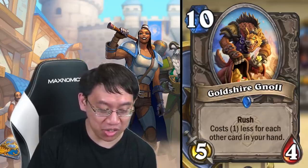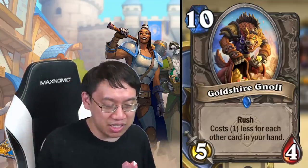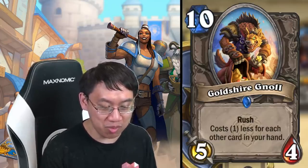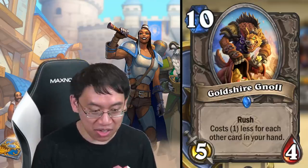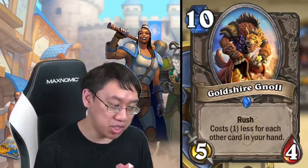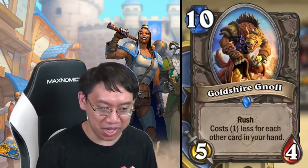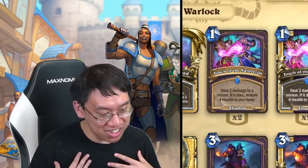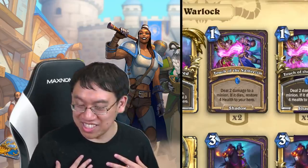Goldshire Gnoll: ten mana five-four rush, costs one less for each other card in your hand. Instead of Mountain Giant's classic eight-eight, you can play Goldshire Gnoll for one mana as a five-four rush — that's insane. A five-four rush is not better than an eight-eight, but it provides the speed that Handlock didn't have. This is the card that could actually make Handlock work. As your resident Handlock player, I'm here to tell you that Handlock is real, and it has the upgraded Jaraxxus.